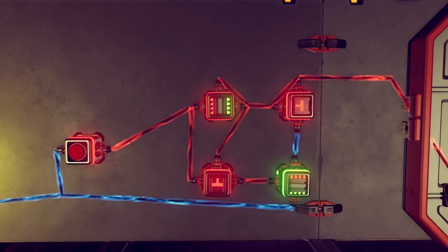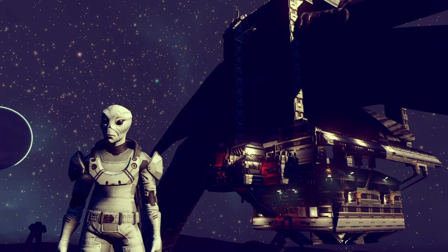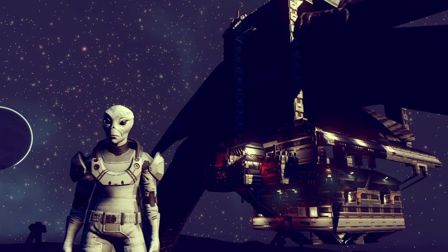This sort of circuit is also called a memory circuit. Its state can be changed via a signal, and it will remember its previous state. This is very useful when you'd like your build to remember previous inputs, and it's the cornerstone of more advanced logic building in No Man's Sky.